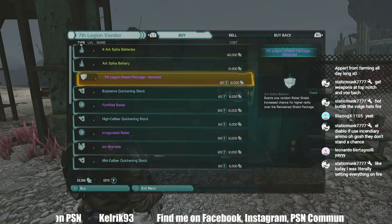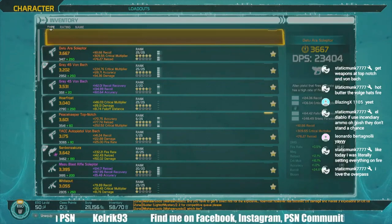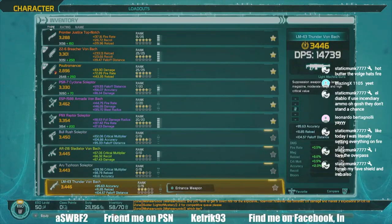There's a Fortified Rebel here — this is the best shield to get. But before you buy it, make sure you do this. My current highest rated weapon is 3667, the D2-RS-Eleptor. Let me check if there's anything higher — nope, that's it, that's the highest ranked weapon I have.